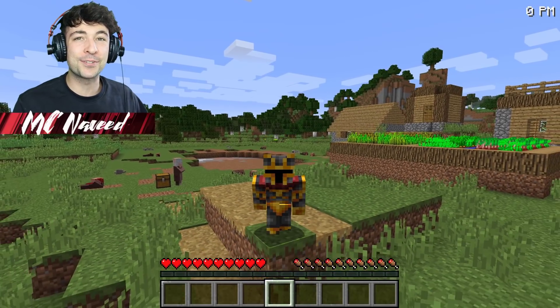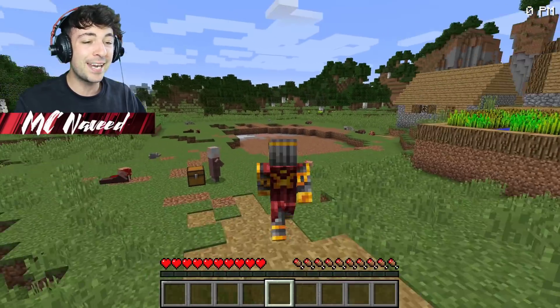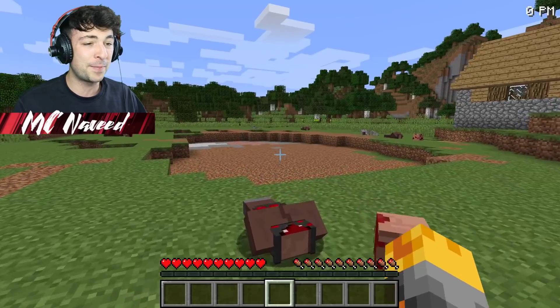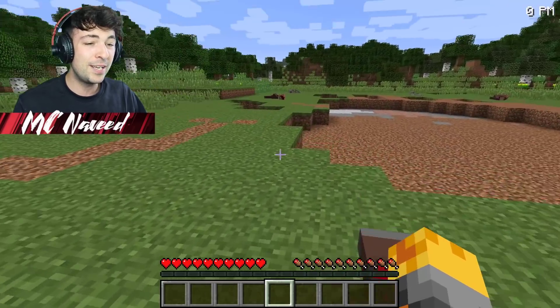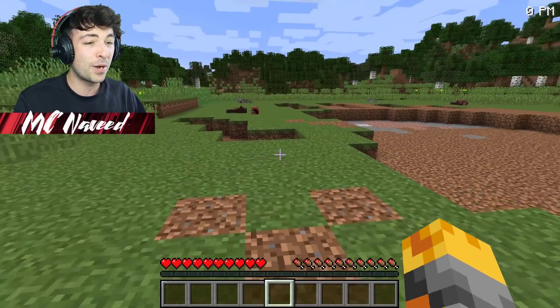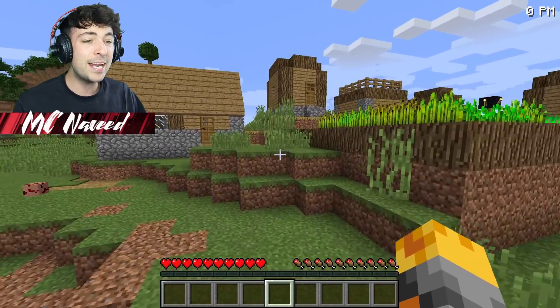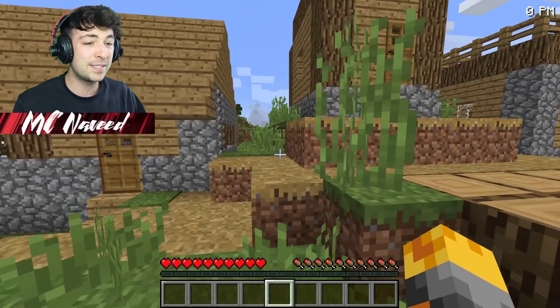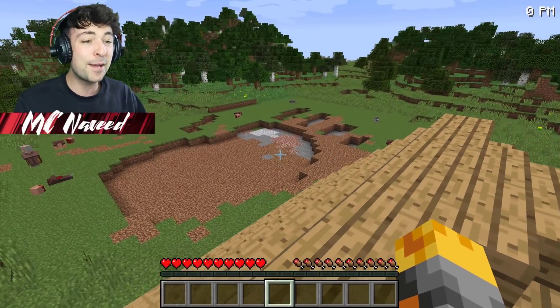Welcome back to this crazy Minecraft video where today we were sent to this village to investigate a very unusual footstep that has appeared. Sadly, loads of villagers were hurt in the process. We literally have villagers scattered everywhere as well as loads of skeletons. Let's go up on top of this house to get a better look at what type of monster it is. I have a feeling whatever created it is absolutely huge.